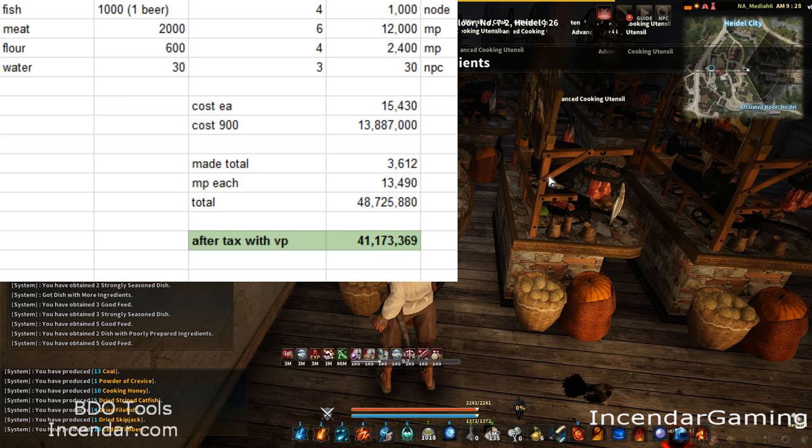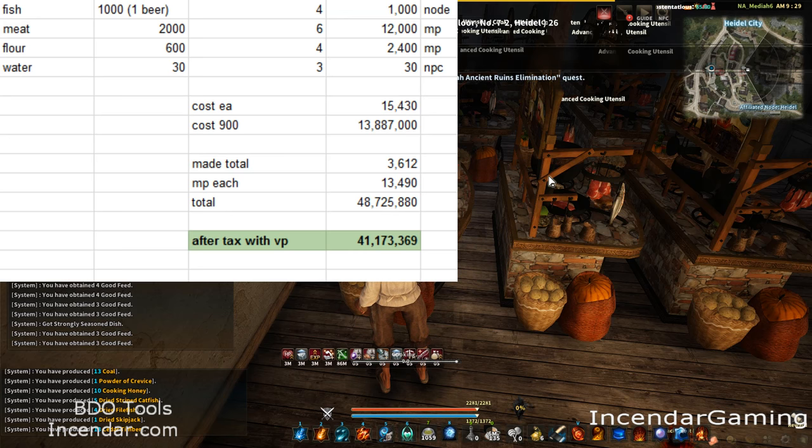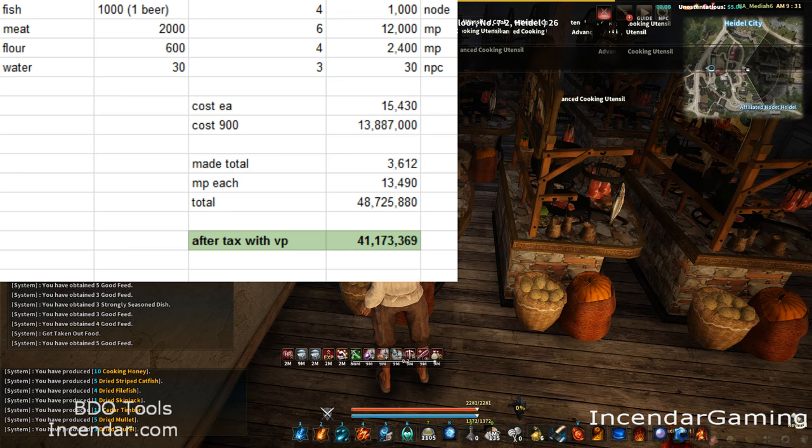If you notice your procs are low, just get your cooking level up a little. For how much I made total, I take it times the marketplace value, which is almost 14,000 a piece — the total is 48 million. If we remove the tax, and if you have a Value Pack, we're looking at about 41 million in your pocket with an initial cost of 14 million. Being conservative, you made about 25 million silver.